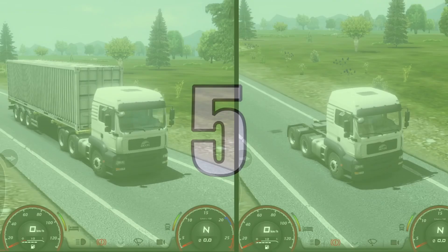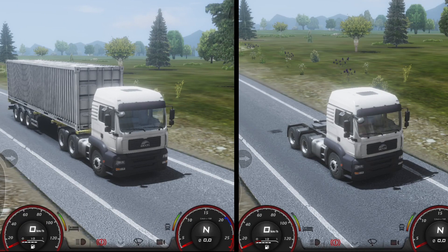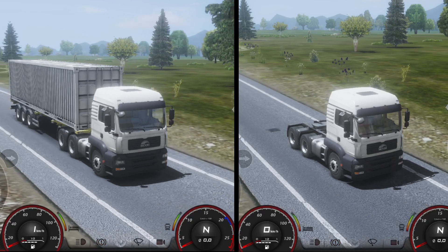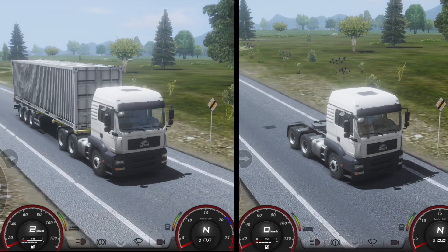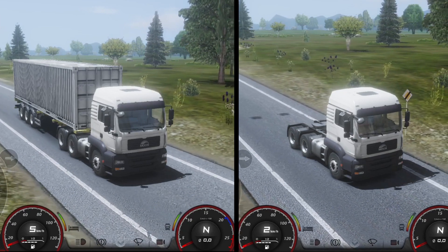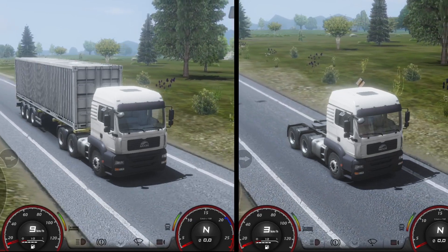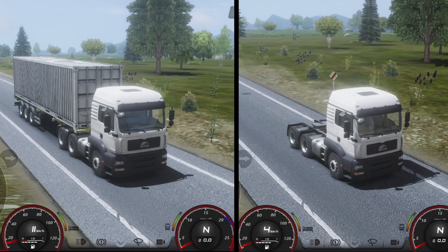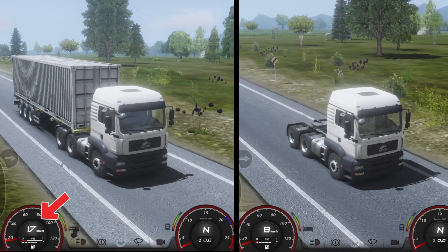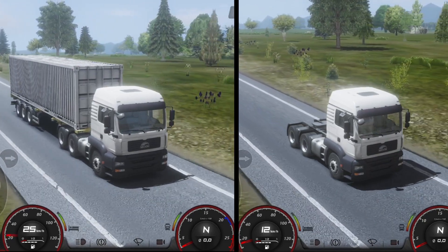Let's do a physics test in the game to see if the trailer weight impacts the truck's downhill speed. Both trucks have their engines turned off and they are in neutral gear. Parking brake has been released at the same time, allowing them to freely roll downhill. The speed of the truck with the trailer is increasing at such a fast rate. This test concludes that the game's weight physics are quite accurate.